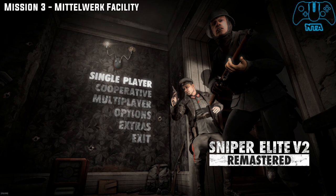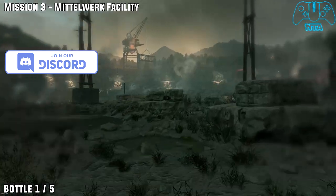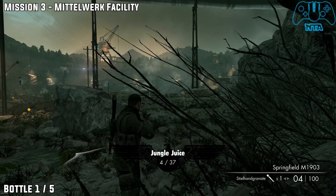Mission 3 Middle Work Facility. The first bottle will be located at the very start of the level. As soon as you start, look right and look at the far right hand side watchtower. You will find the bottle located on the side there.